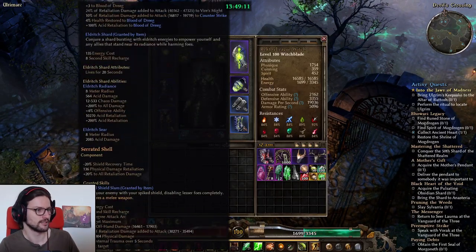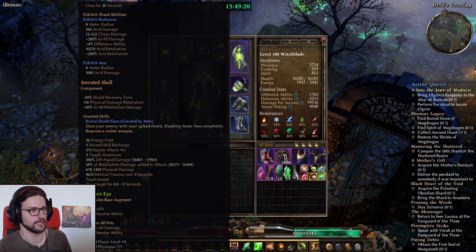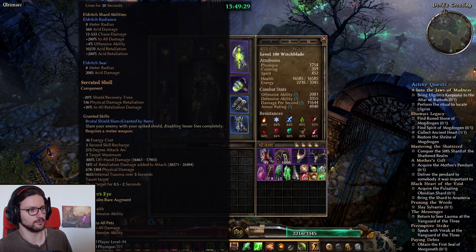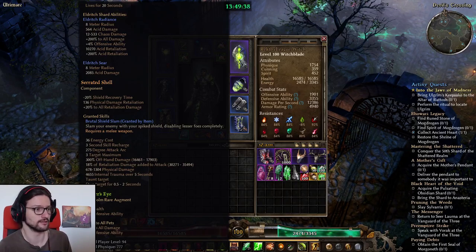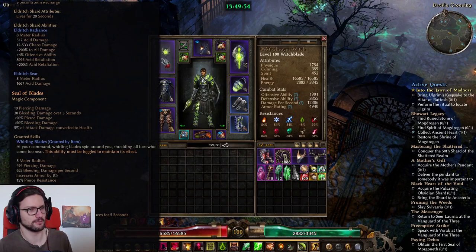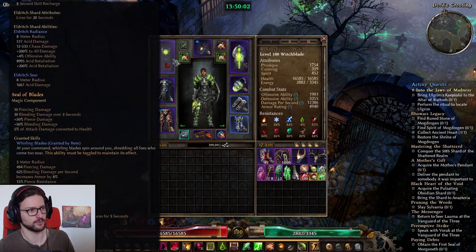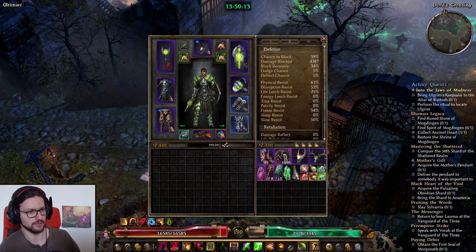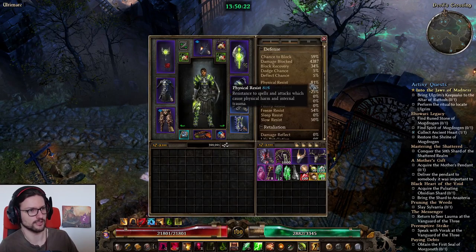The Serrated Spike is basically the best component for a shield for Retaliation — it has flat Vitality retaliation, percent all retaliation, 20% shield recovery time (more than any other component), and the Brutal Shield Slam ability with 18% retaliation damage added to attack. In the scepter we have Seal of Blades for some additional lifesteal and it also increases armor by 8%. Seal of Might would give more physical resistance instead — physical resistance on this build is pretty good at 61% permanent, and over 80% when using Living Fortress, which really helps face tanking Celestials.